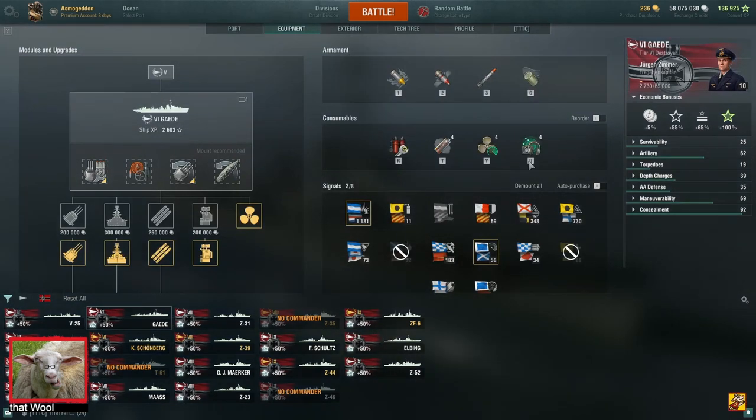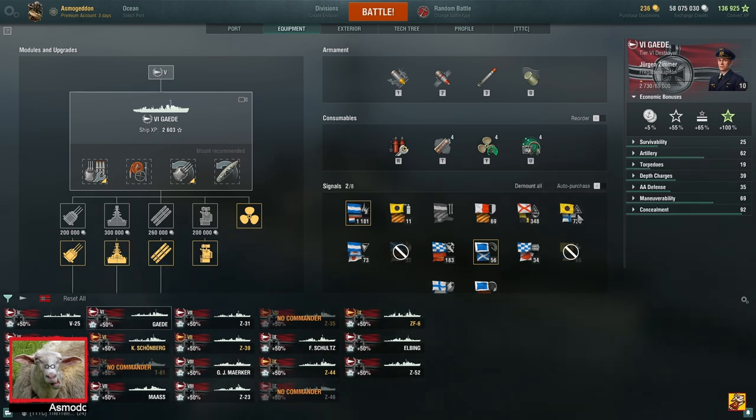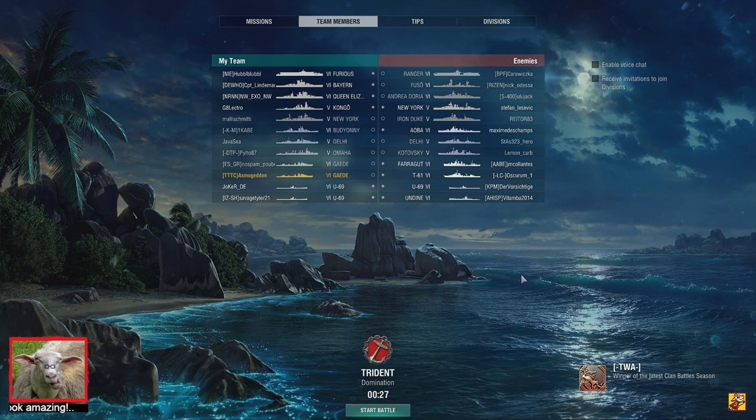This is so scary because of the Hydro. A full cloak of Hydro on a DD at this tier is rare, and you can mostly contest a lot of caps. This is a really scary DD to fight. If I'm at tier 6 and I see a Gate or a Nuremberg, I get worried. Those are always scary to fight. Hydro at that tier is really powerful.